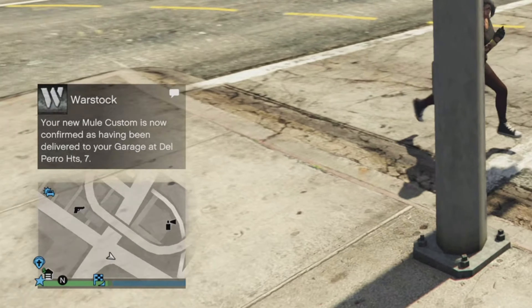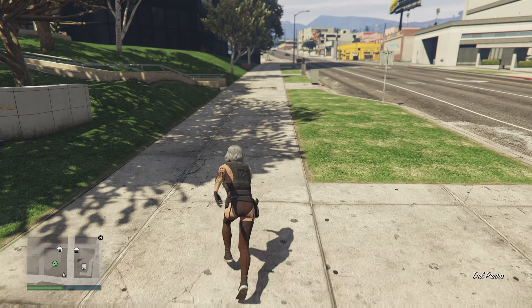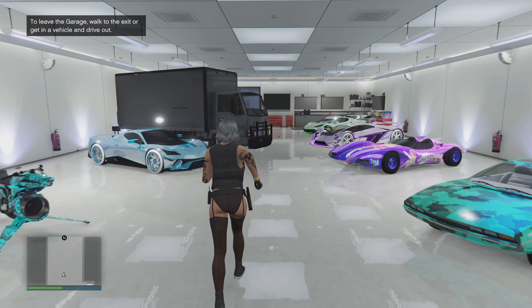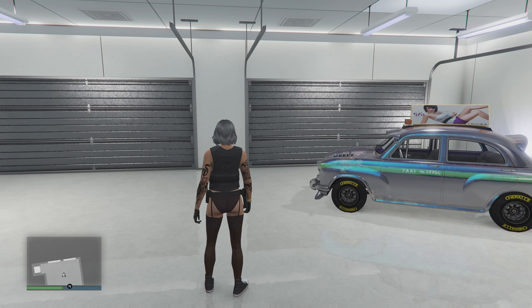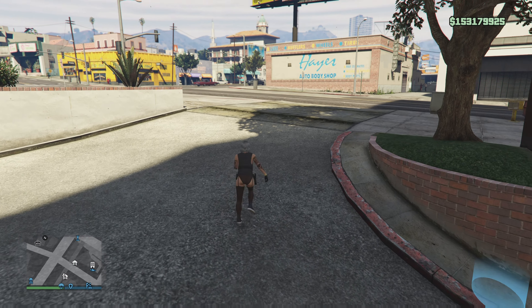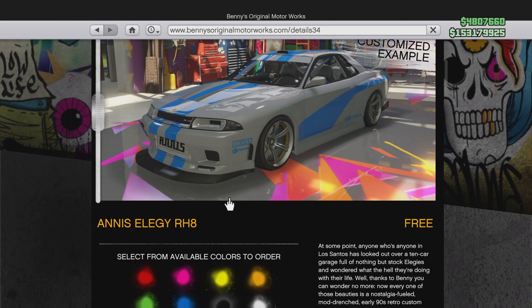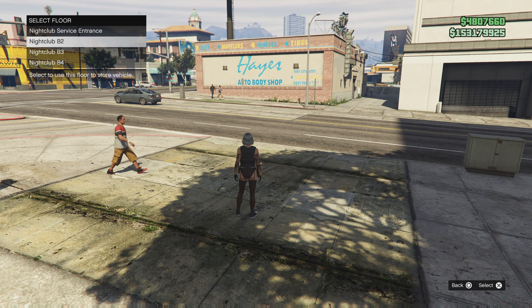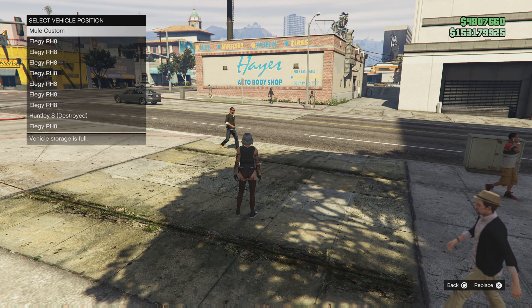You should see an alert pop up. Whichever apartment it was sent to, teleport over there or drive however you feel comfortable, then go into the garage. Your new mule custom will be there. The mule custom in that garage already has a dead spot. Make your way outside and make sure the garage the mule is in is completely full — it doesn't matter if it's elegies or other cars, but I recommend it to be full.